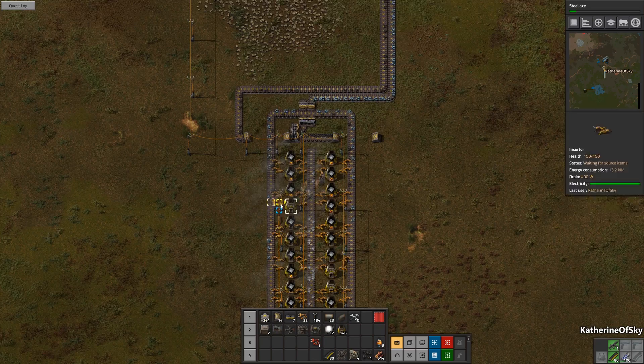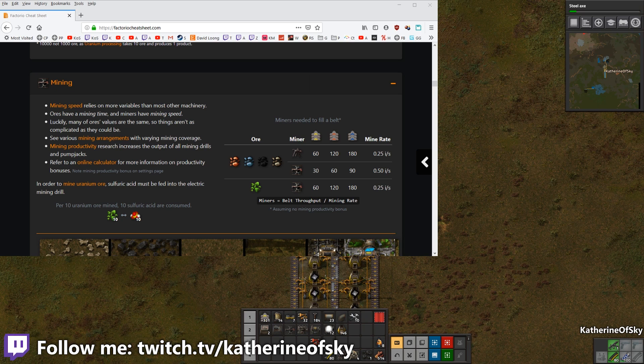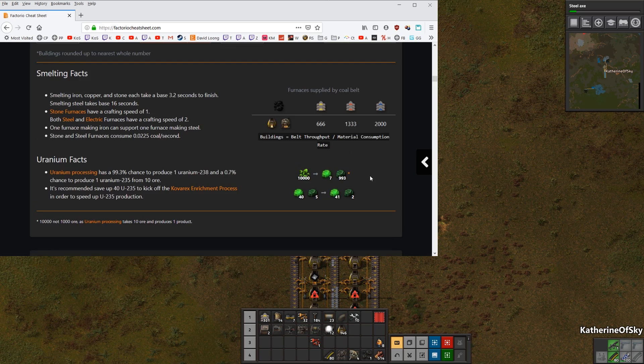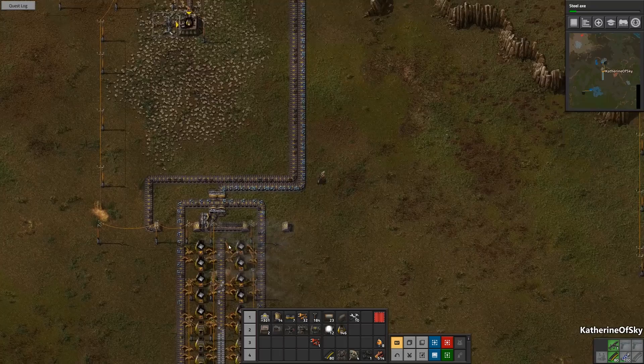Greetings and welcome back to Factorio. I'm Catherine of Skye. I looked up the numbers for how many miners we're going to need to make sure we have a full belt of iron going out, and I'd like to show you that right now. Here's a nice reference for us: FactorioCheatSheet.com. It basically tells you all kinds of ratios for different things, like stone furnaces and how many you need per belt. With a yellow belt making iron ore or copper, you're going to need 48 stone furnaces. So for yellow belt we're going to need 30 miners. Let's go ahead and add that to our game.